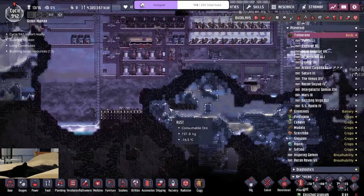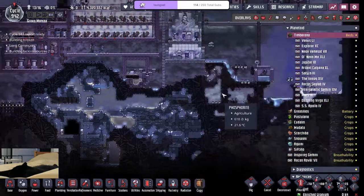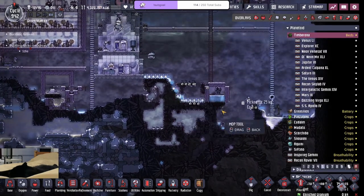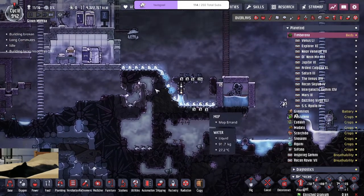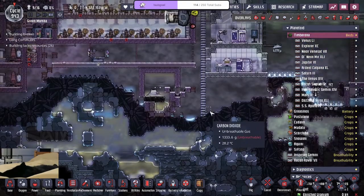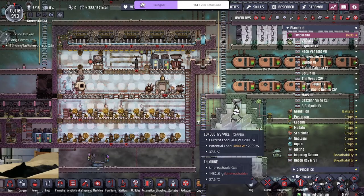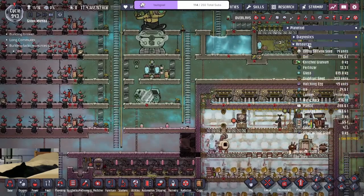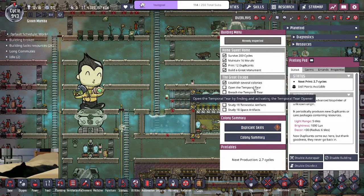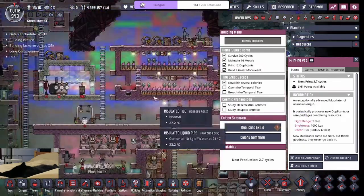We'll mine some iron — probably right here. There's iron in the bottom which is why I'm willing to take it. We'll chilling out for a bit until the dupes start filling up the iron ore. Today we're looking to beat the game. We completed the monument objective — got the great monument and home sweet home done. We still need to open the tear and breach the tear; those are two steps we'll have to do today.